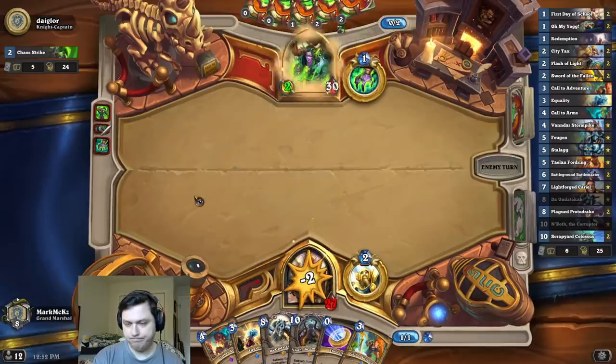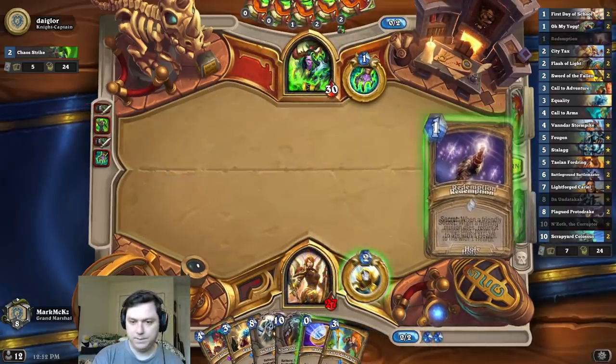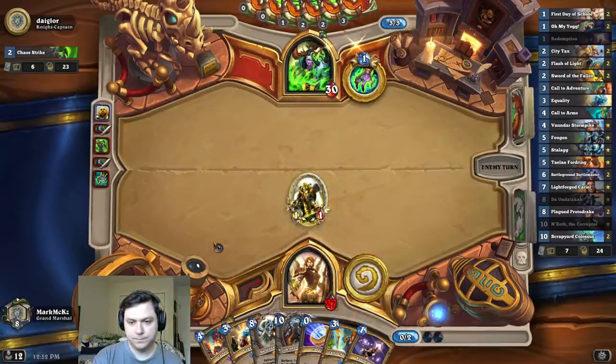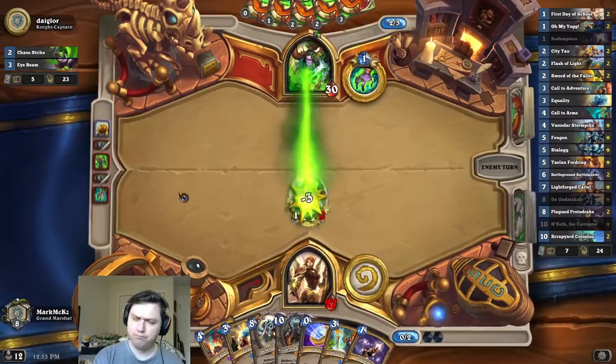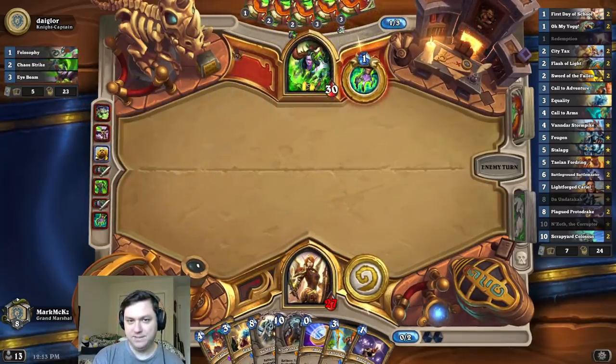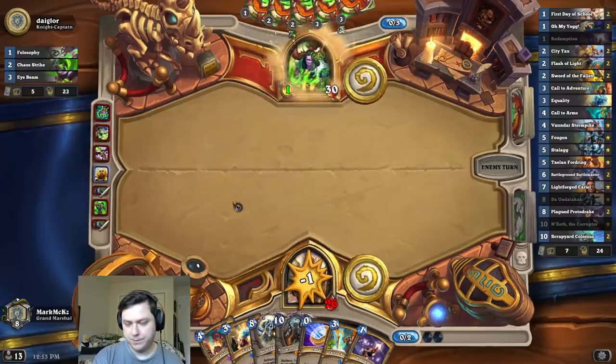Do I coin it? I think I'll Hero Power. Reporting for duty. Okay, that makes more sense. I was gonna say it doesn't seem like a good play, but he wanted to Outcast that, which is fine.